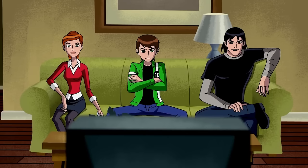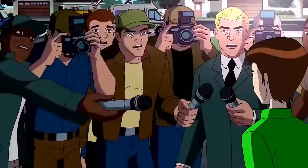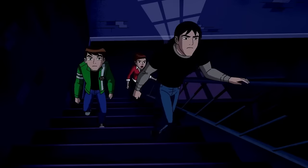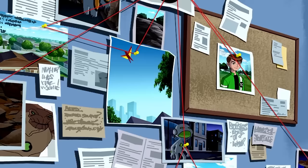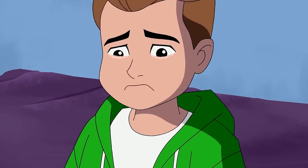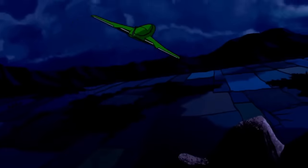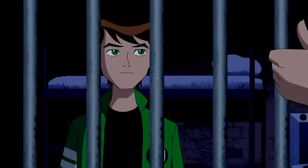Season 1. The show kicks off with a wild video outing Ben's secret identity to the world, and suddenly paparazzi are swarming his place. Ben morphs into Humongousaur to scare them off. Later, Kevin traces the leak back to a 10-year-old superfan named Jimmy Jones. It turns out Jimmy pieced together Ben's hero identity from alien sightings, thinking he'd make Ben a star — little did he know it turned Ben's life upside down.